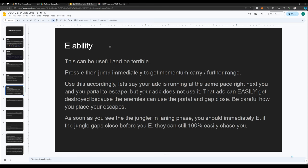The E ability can be useful or terrible. You can use it to escape, but if your team is not next to you and they don't catch your teleport, the enemy team could basically get a free gap close on them — so you have to be wary. One tip for this ability: if you press E and then jump immediately after, you get a momentum carry which gives you further range.